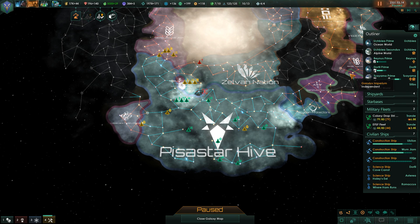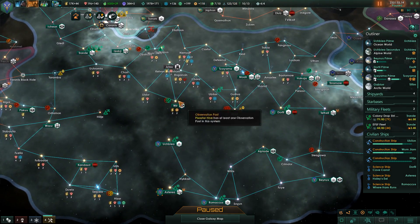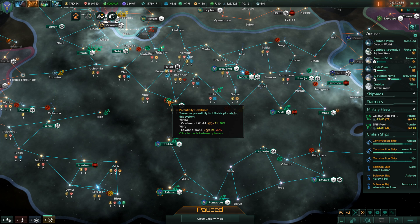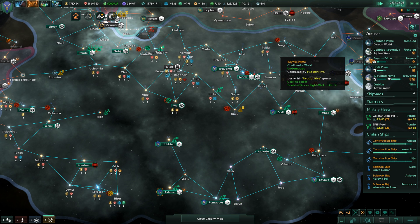Hello again everyone! Welcome back to Stellaris! We are playing as the Pisastar Hive in the new Apocalypse DLC. I'm just queuing up some colony ships to go colonize some of these little continental worlds that are now up to 70% habitability. So that'll be pretty nice.